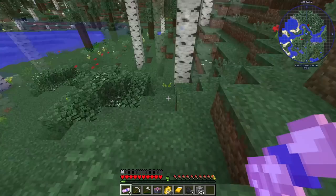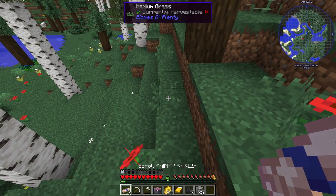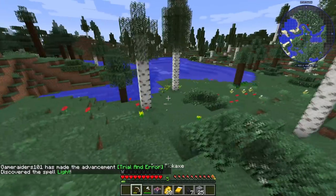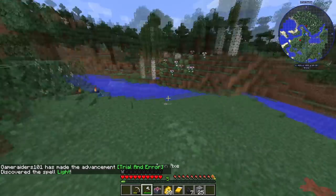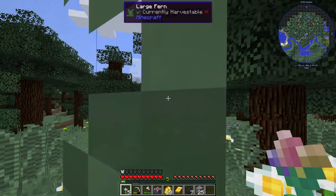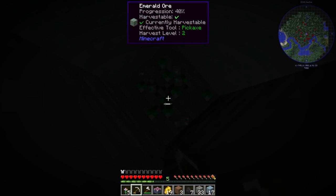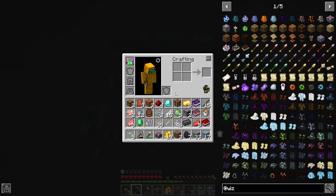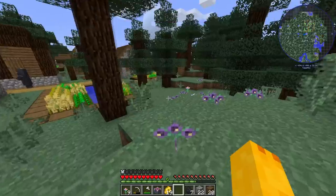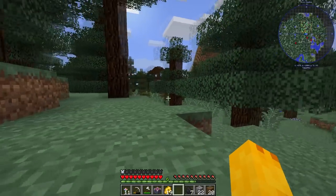I have these three spell scrolls — let me see what they are. Does the arcane workbench identify them? No. Let's just use them — hopefully nothing dangerous. It's light, just a light spell. Fine, at least it wasn't dangerous. There's a little secret here — you see the circle of flowers? If you go in the middle and dig down you can find emeralds and diamonds. Look at that — it's worth it! Emeralds, come on!